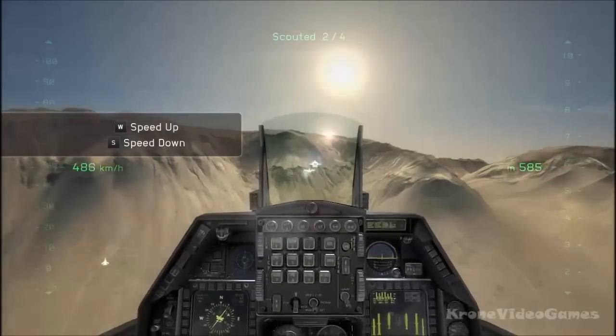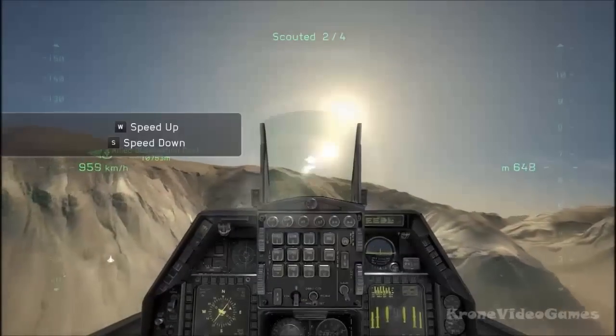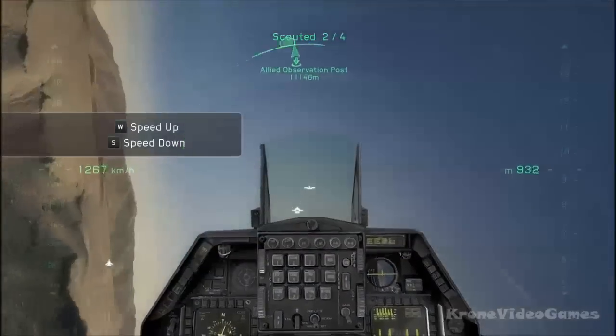Gunslinger 2-6, shortstop. Your next objective is the road bridge northwest of your current position. It's a friendly OP located in the hills southwest of the base. Conduct a close approach and determine if it's still secure.